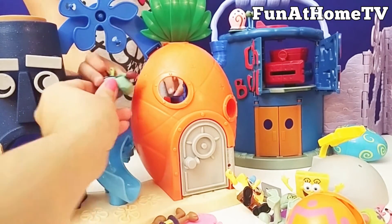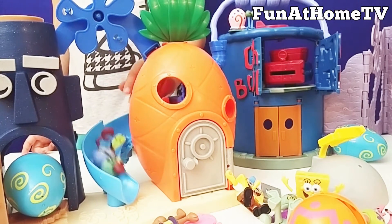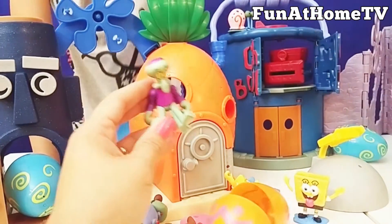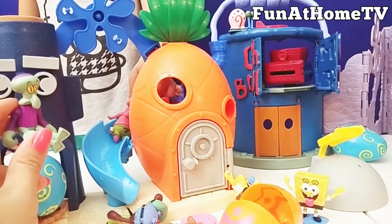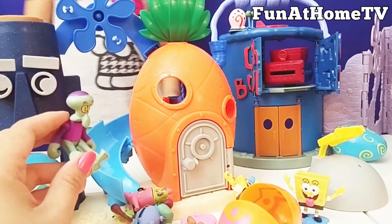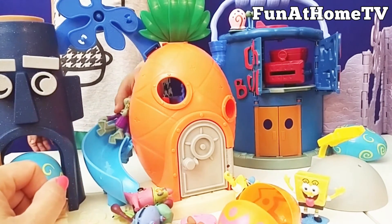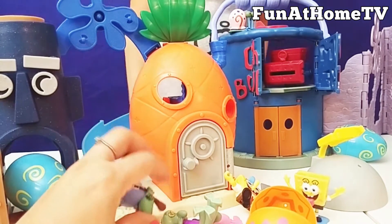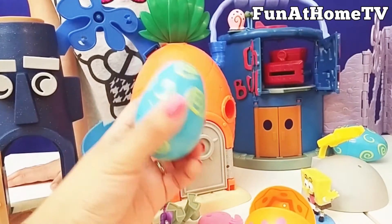Okay, Mr. Krabs is going on the slide too. Here Mr. Krabs, let's go! Whoa! Yay! Whee! And now Squidward too - he wants to go on the slide. Squidward goes and cries. Pappé is crying because he wants to go on the slide first. Okay, now Squidward's turn. He's a little bit sad. Yeah, now everybody's happy! Everybody went on the slide. Okay, but we're missing a surprise egg.